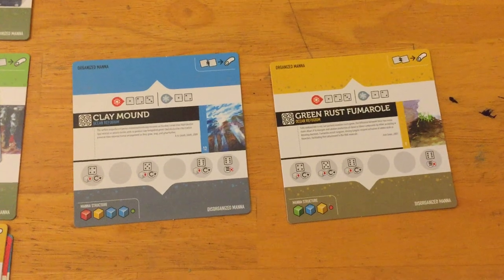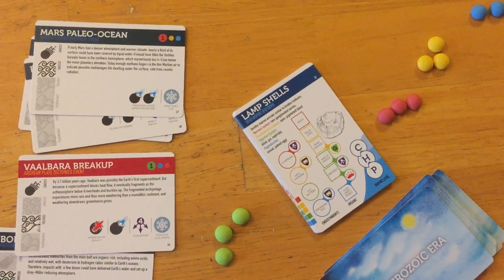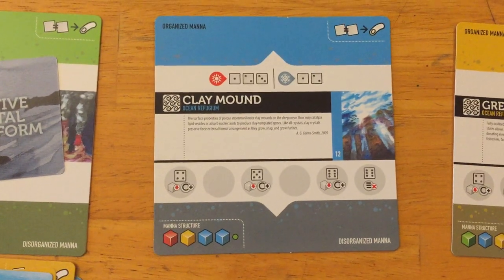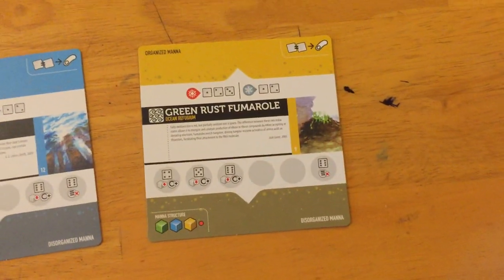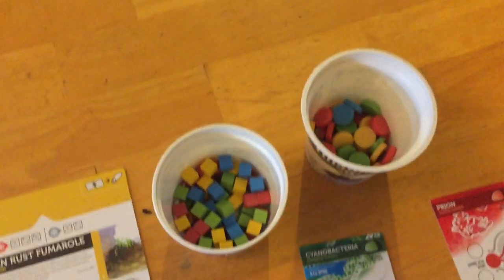This is where you start placing your bionts. Players compete to generate bacteria — the microorganism that leads toward the eventual goal of developing macro-organisms. When a refugia card comes out, you look at the mana structure at the bottom. It tells you what kind of cubes come onto it in the disorganized area. For example, this one comes with a red, a yellow, and two blue cubes. You have two different kinds of tokens: discs and cubes. They mean different things when placed on different cards. You also have little domes.